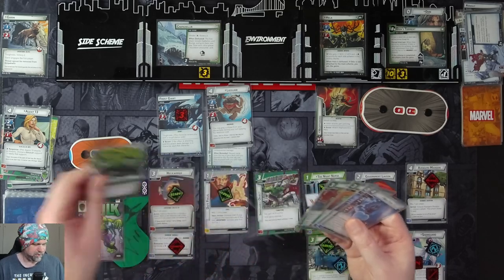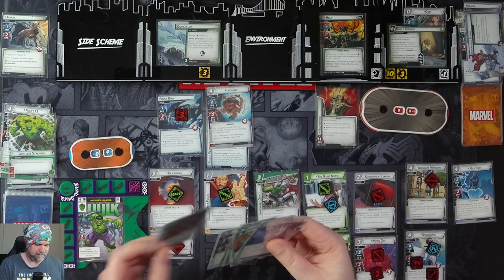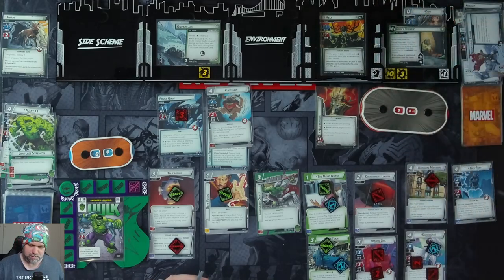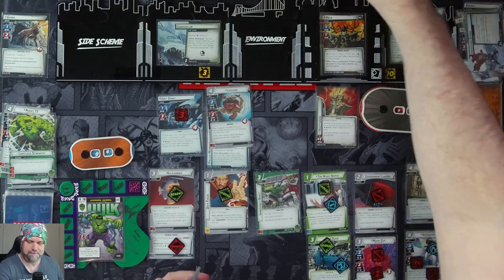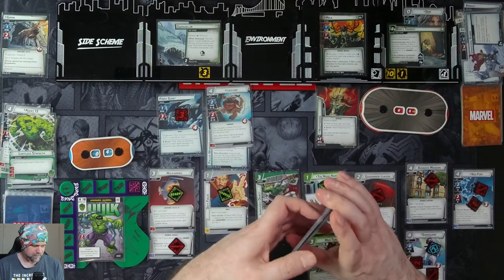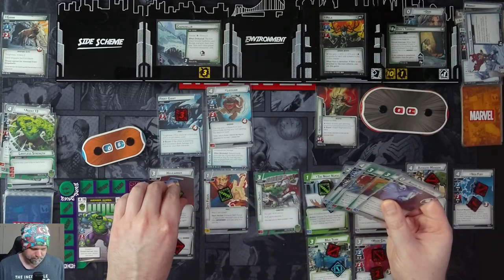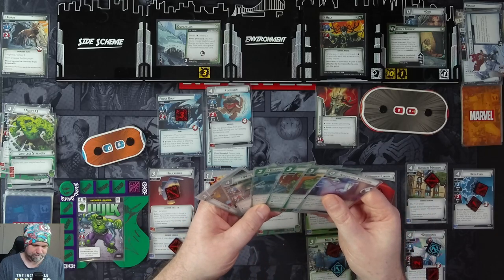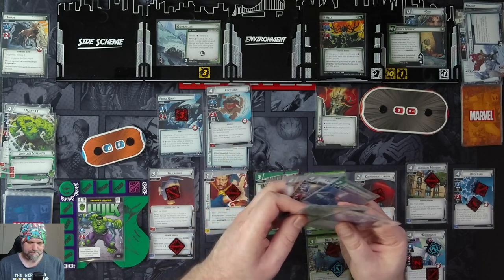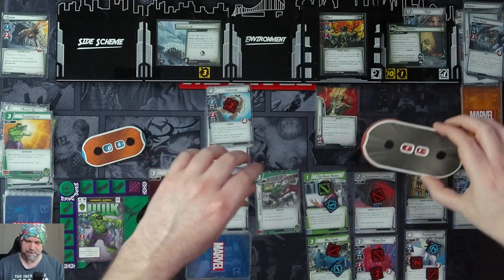We'll flip up to Hulk. We're going to use Limitless Strength and Government Liaison to play Nick Fury. We'll draw three cards: Limitless Strength, Banner's Lab, War Machine, Ingenuity. Nick will thwart two off here. Use a Med Team to heal two on Hulk. Use a Helicarrier and Def Focus and Hulk Smash as a Thunderclap to deal three damage to three enemies — knock out the Frost Giant, put three on Lockjaw, three on Hela.